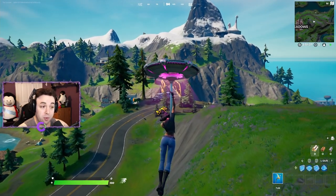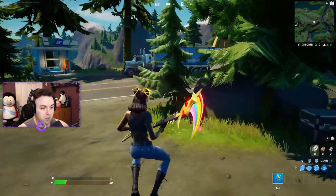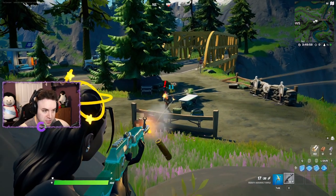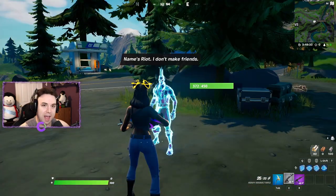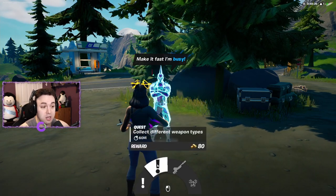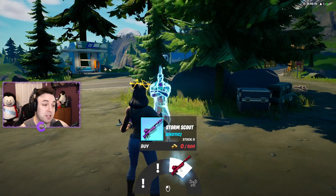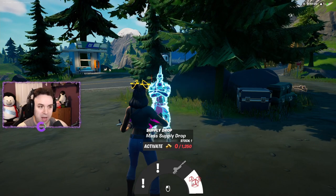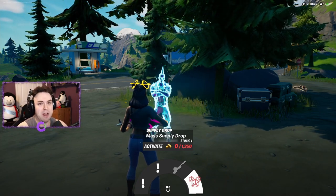NPC number three is going to be found at the bridge east of Misty Meadows. He'll shoot you when you approach him, so take him out first. He drops a purple heavy assault rifle, which is awesome. This is Riot, and here's what he offers: you can do eliminations or collect different weapon types for gold, purchase the exotic Storm Scout Sniper — it's back in the game — or activate a mass supply drop, which pops about five supply drops randomly on the map.